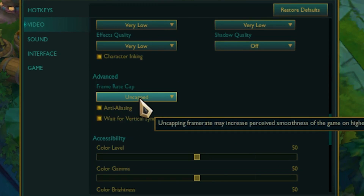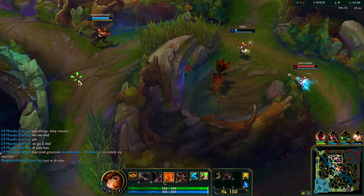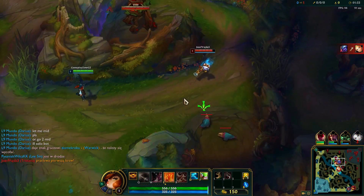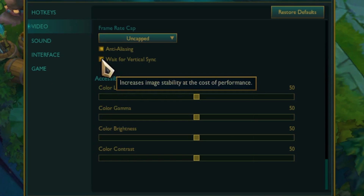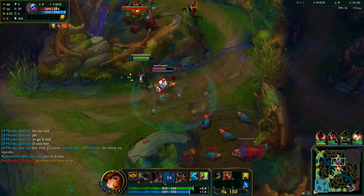Set your frame rate cap to Uncapped. If Uncapped doesn't work best for you, try capping your FPS at 60. If you're using a 120Hz monitor, set it to 120. Then tick the anti-aliasing box and uncheck the VSync box. Once done, click OK.